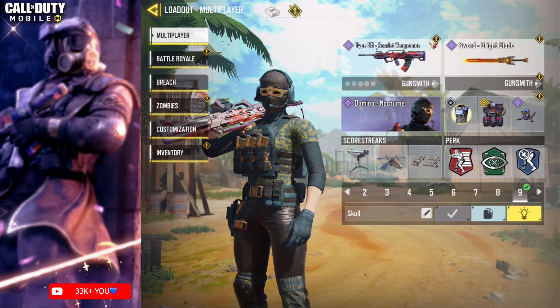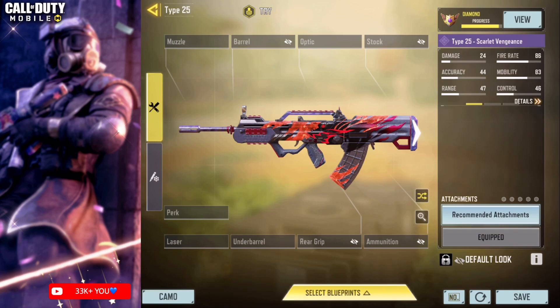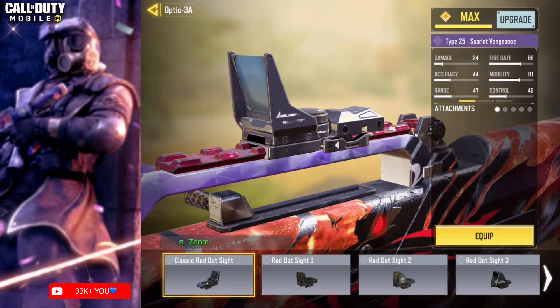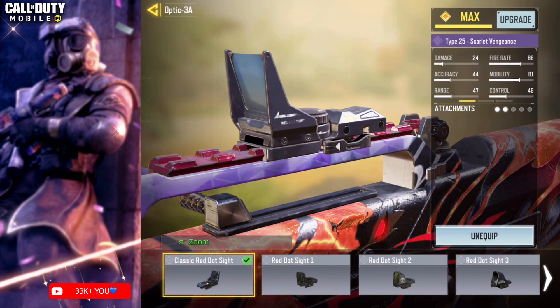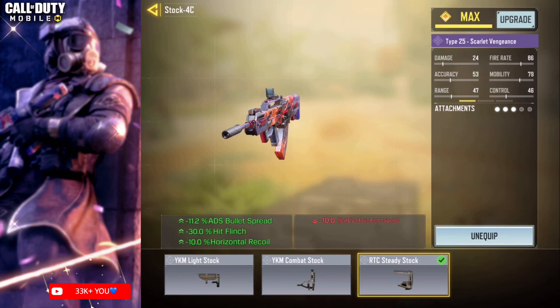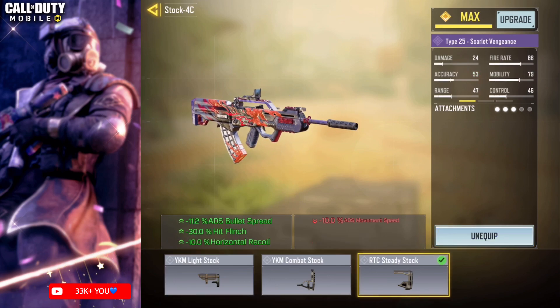Unlock the ultimate Type 25 loadout in the attachment. Optimize stealth with the tactical suppressor for top-notch noise reduction. Equip the classic red dot sight for precise target acquisition.